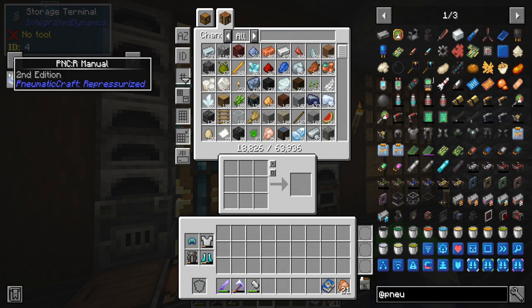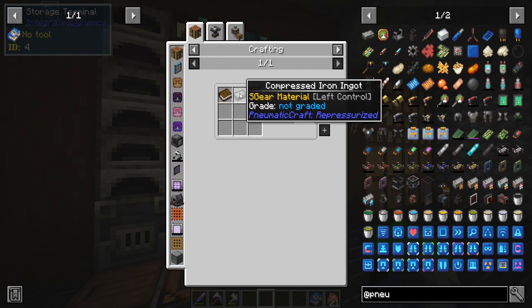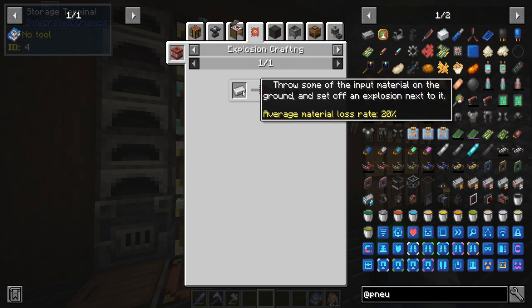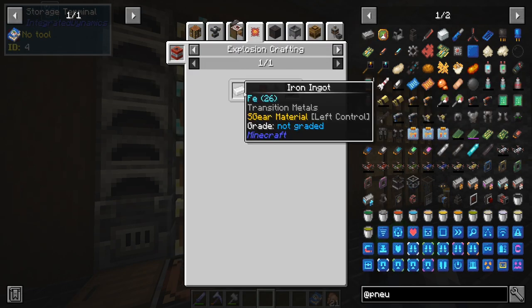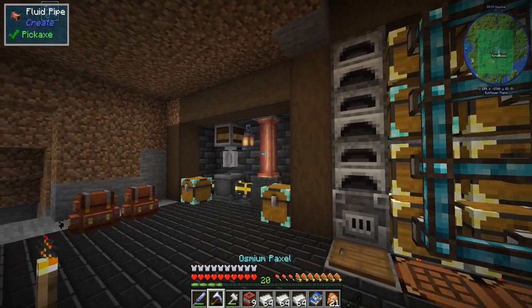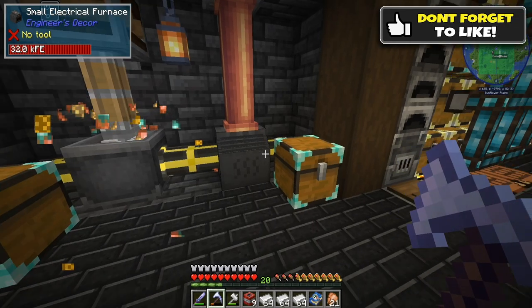With Pneumatic Craft, we have to make this book — the PNCR Manual. I made this because we found some compressed iron in a couple of chests while we were in the Nether or caving. I didn't craft them yet, so we're going to craft a couple of these. You need TNT and iron — we're gonna blow up some iron. We have nine and quite a bit of iron; our mining system from last episode has been just pumping out the goods.